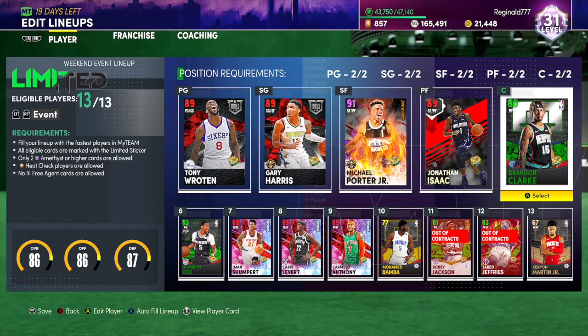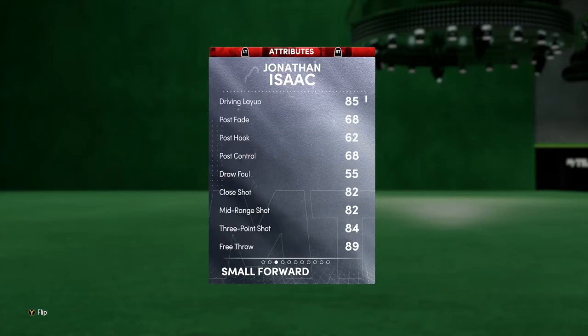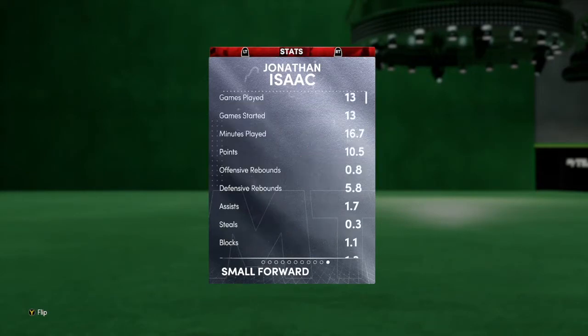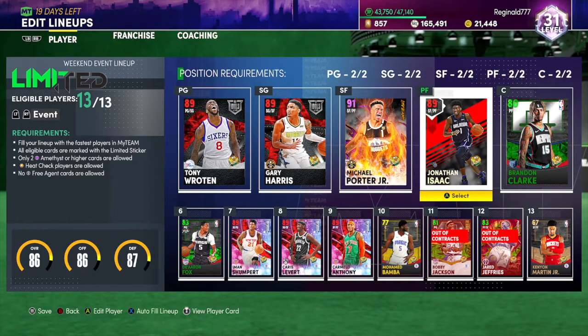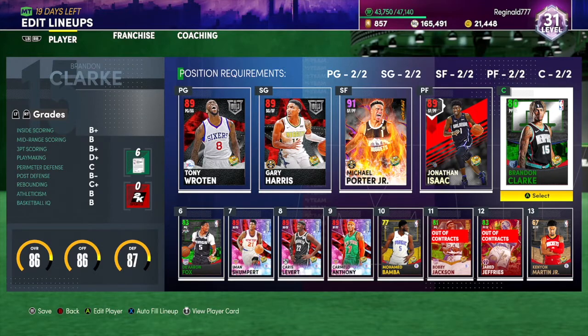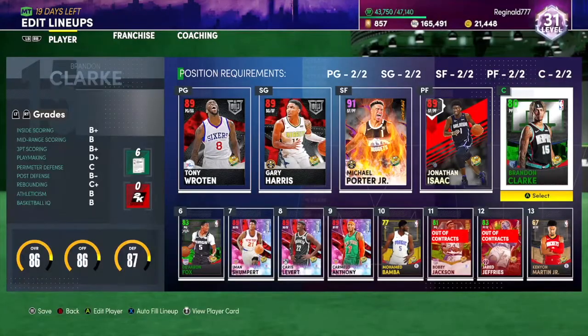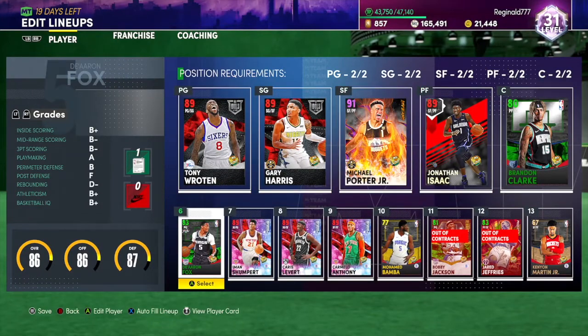Jonathan Isaac is basically a budget beast who can shoot — very nice card. I told y'all in previous videos to have him as a budget beast pick. And Brandon Clark — I got him because he can just shoot. He's got a B-plus three-ball rating, around a 78, so it's pretty good.